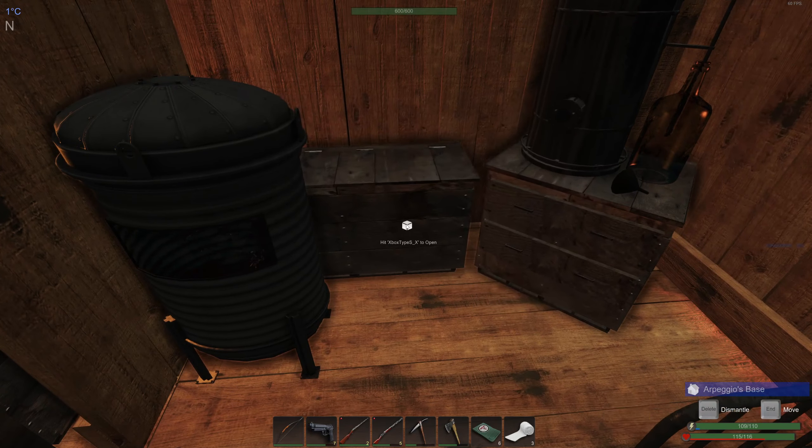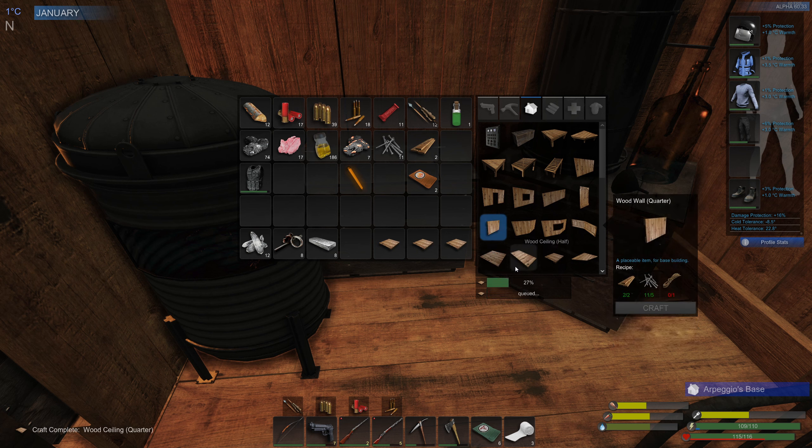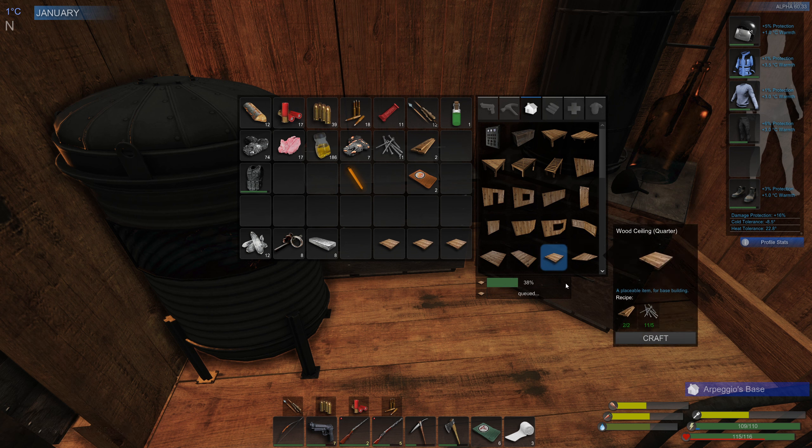We need to make some picks as well. I'm also making some ceiling panels — quarter ceiling panels. They don't take any cordage or anything so that's the cheapest one. You also get 10 mass for each one.